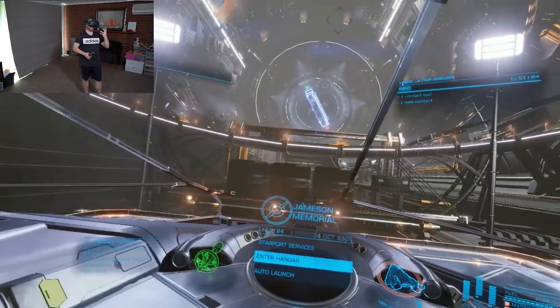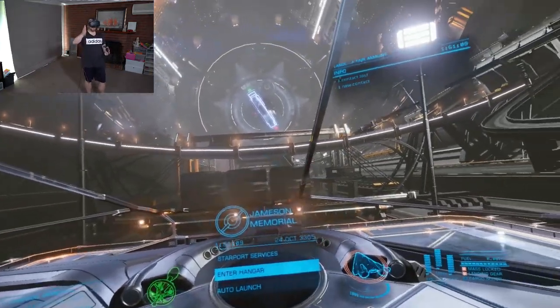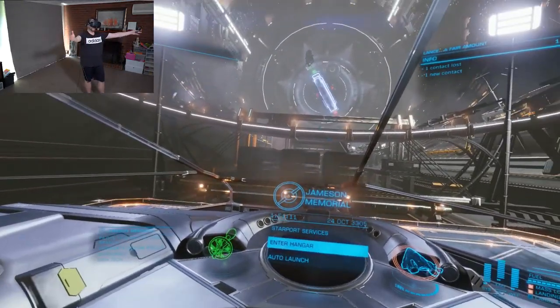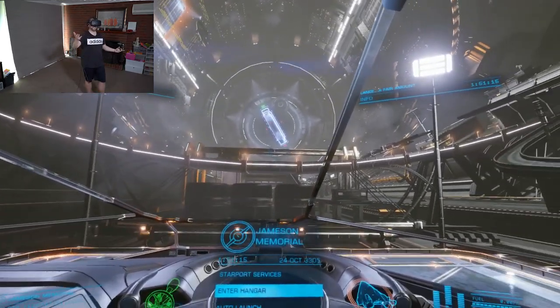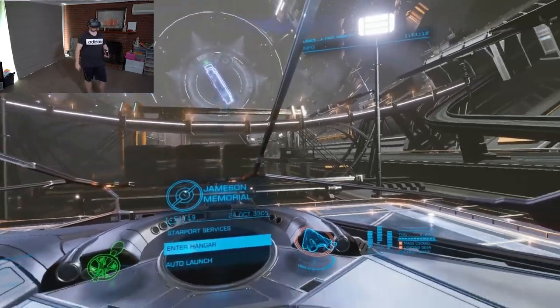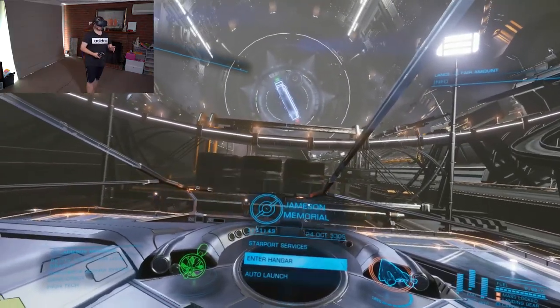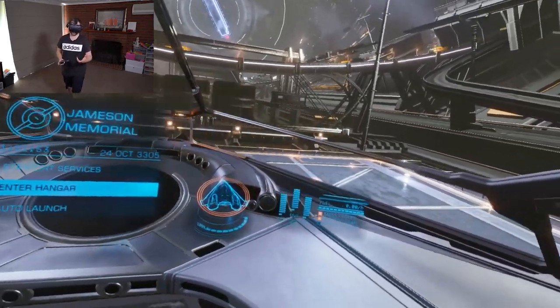In VR or 3D, it's actually fine because you treat it like you would the A-pillar — the pillar in front of you in your car — and you kind of ignore it after a minute because you're looking past it most of the time. It kind of becomes part of the decoration. So in actual fact, for a ship that I didn't really like the interior of in 2D, I love it in VR.